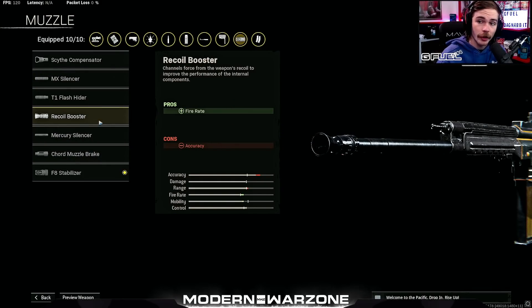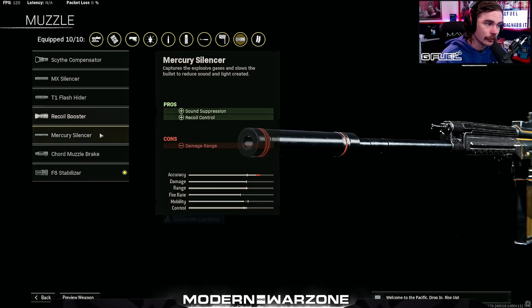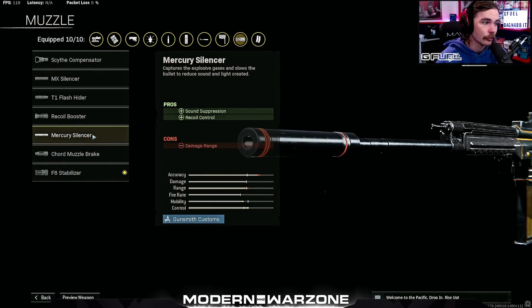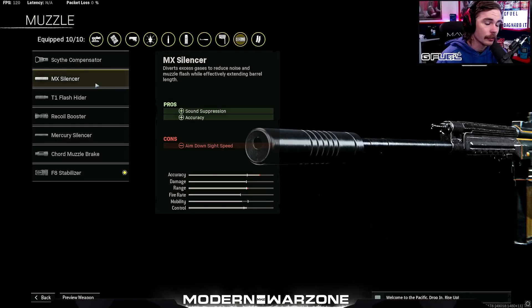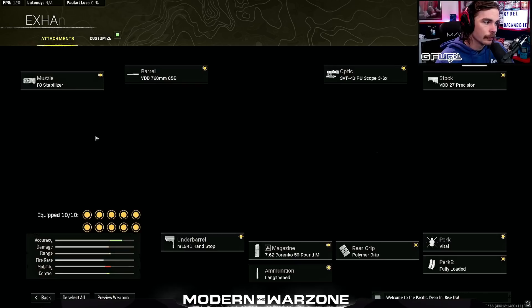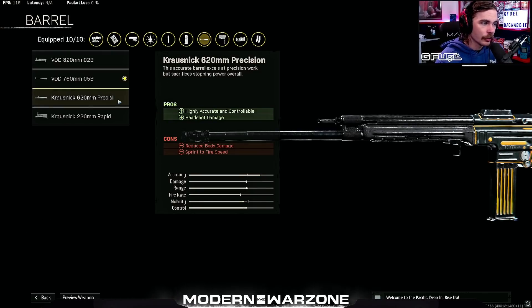The Recoil Booster will increase your time to kill by 6% on pretty much any weapon you put it on. However, on a build like this that can get quite bouncy at long ranges, a stabilizer would help you out more. If you're going to choose to run either the MX Silencer or the Mercury Silencer, I recommend the MX Silencer so that you don't lose out on any damage range on this build. So that's the muzzles out of the way — let's go through the barrel.